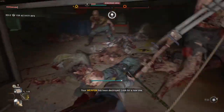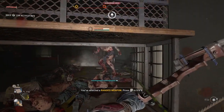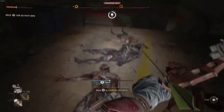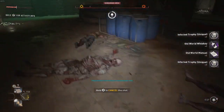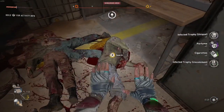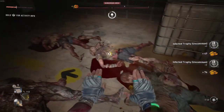Once you finish cleaning up the mob, search all the bodies. There you go — old whisky, manual, unique trophies, three trophies. And then you get the common and rare also from the normal crawlers.